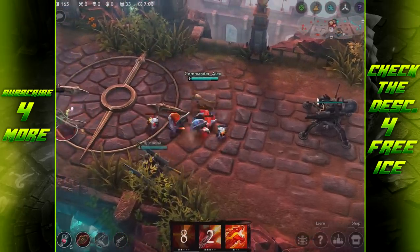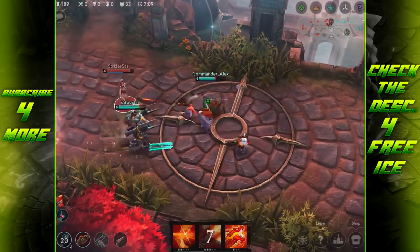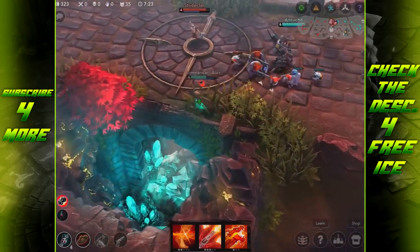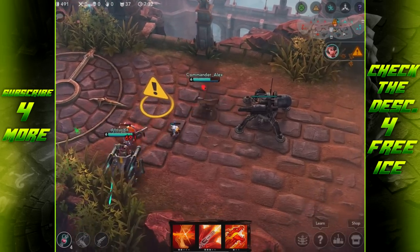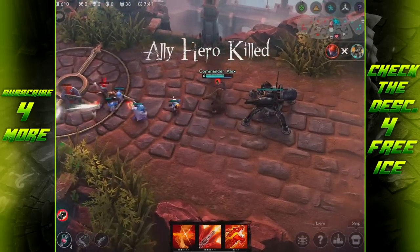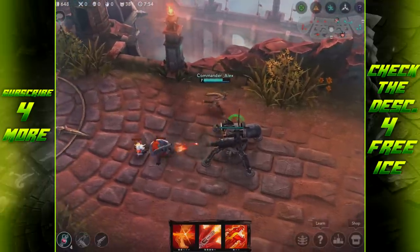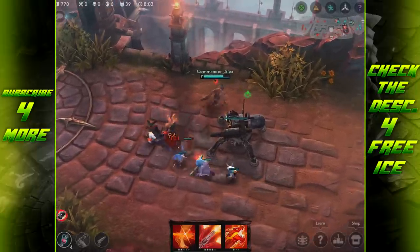Got my ult — this could be a kill! I didn't die there; if I'd gotten stunned that would not have been good. Joule is going pretty deep in the enemy jungle. As long as Joule doesn't take my last hits we're all good. Cruel is going to get hard countered by Taka unless he builds armor. Even full weapon Taka hits really hard, so Cruel's just going to get bursted down no matter what.